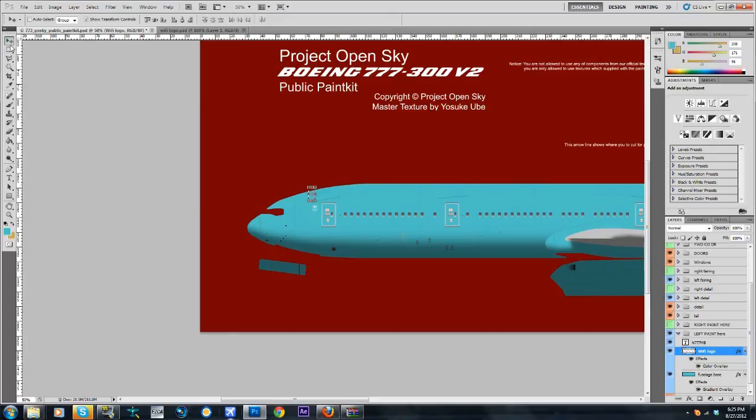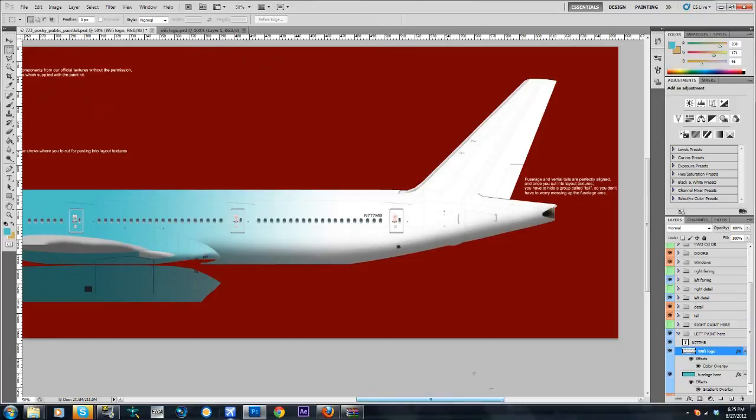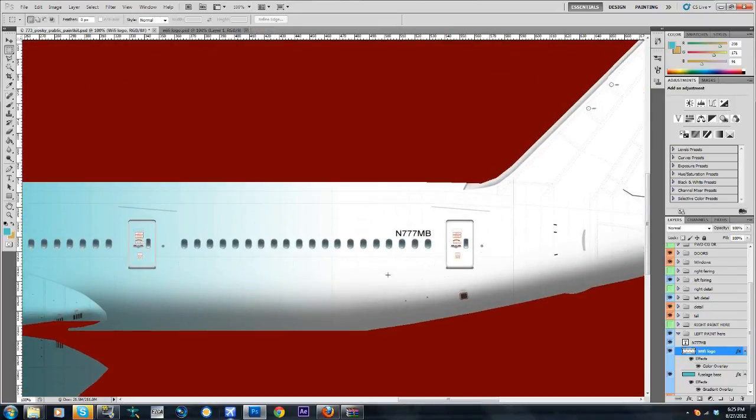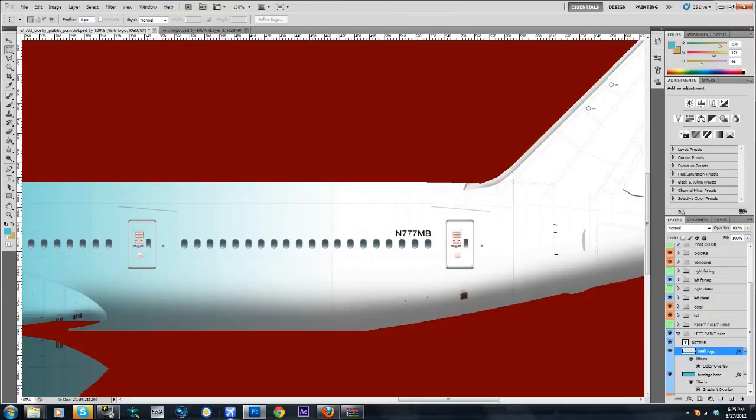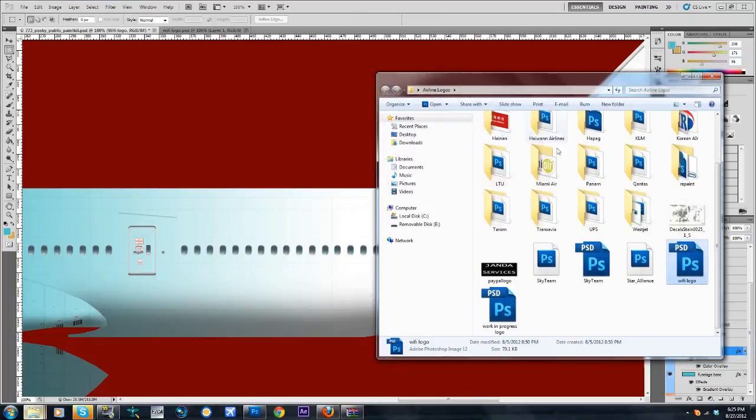It still doesn't look like an airline quite yet. I am going to change this. November triple-seven Mooney Bravo — I'm going to add another logo to it. Let me go to my flags.